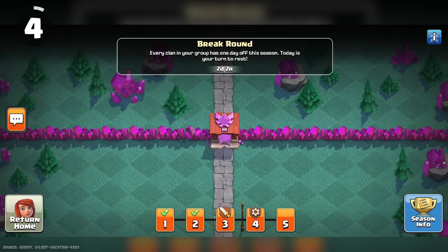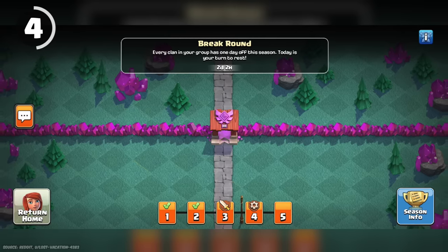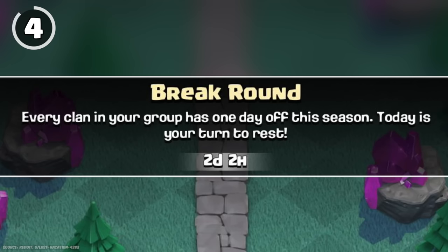It's possible for your Clan War League week to have one day of rest called Break Round. This happens when there is an odd number of brackets, causing clans to not have an opponent for all of the days in the war. This is incredibly rare and seems to be mostly caused by a bug.